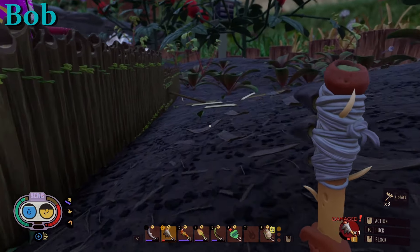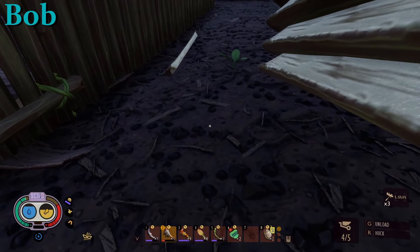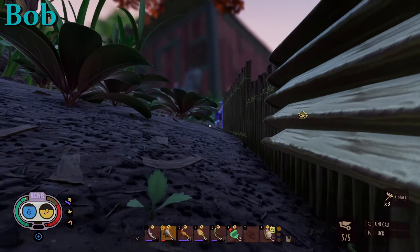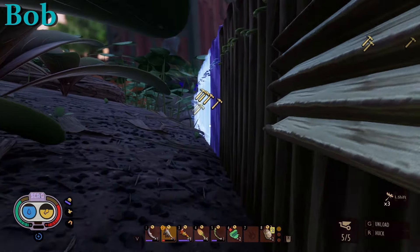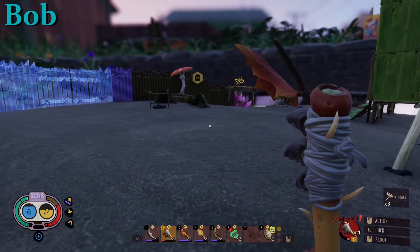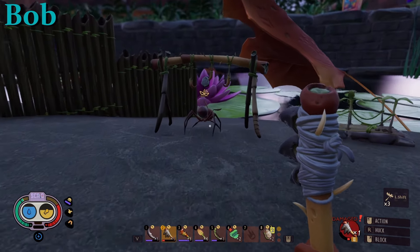The stink bug — he still slams you. He does a jump slam and the slam hurts you, but the actual gas doesn't with the mask on. An ant's trying to steal my food — damn dirty ant! I like the ants though — they're actually fighting the stink bug for me right now. I like ants too, but not when they're eating my food.